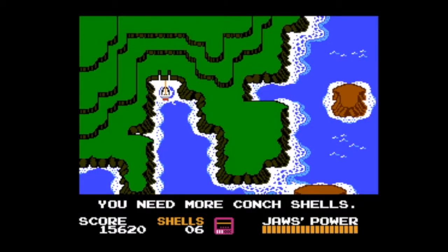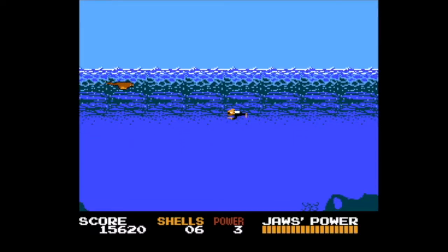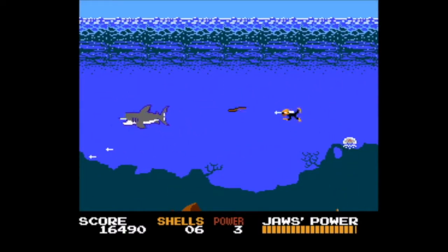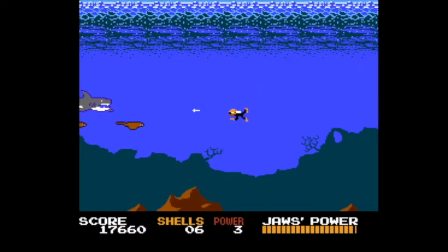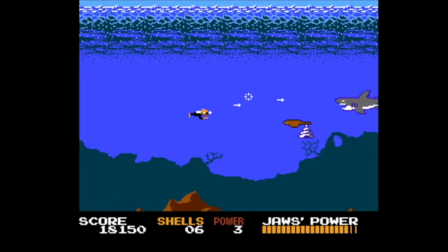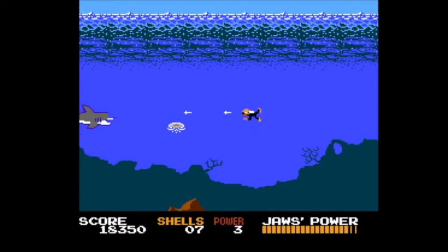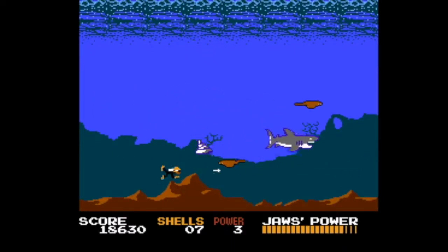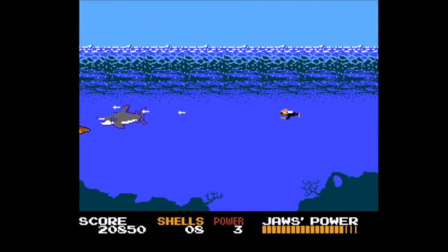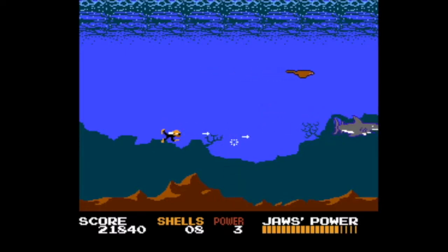The submarine always appears in the same place. You can see Jaws's fin pop up. I didn't have enough conch shells — I believe it goes up by one or two each time, so I need seven or eight. I was really close to Jaws so he'll pop up again. He swims at a slight angle towards you, but you're safe at the top of the screen. When I was a kid, this game was difficult — I didn't understand the strategy.